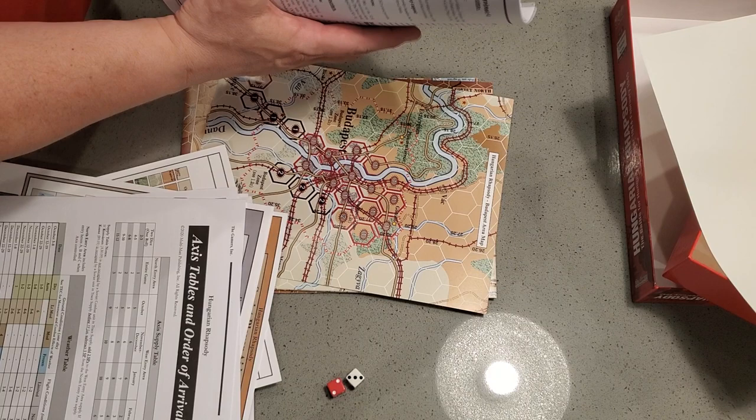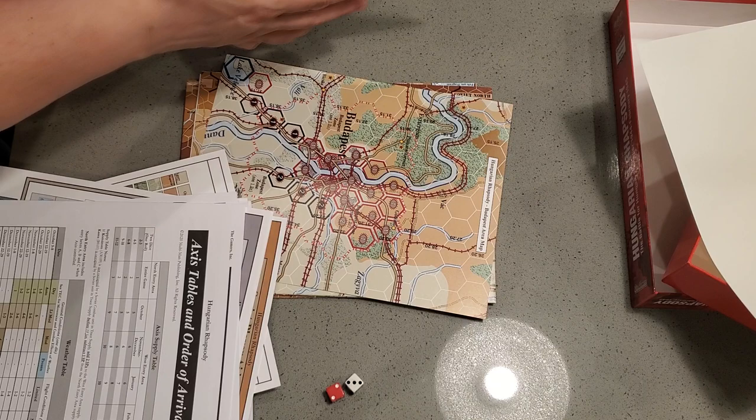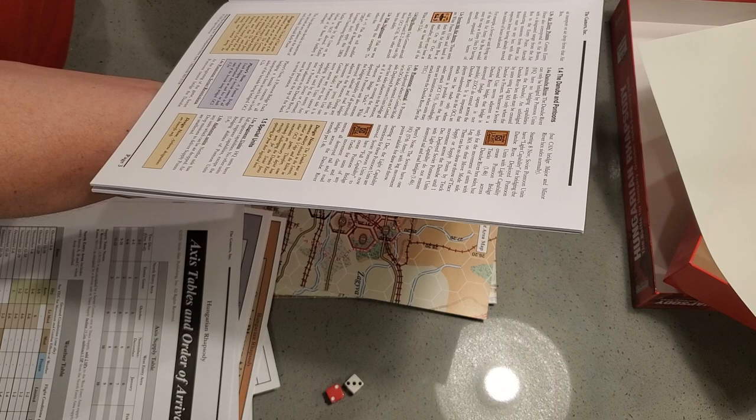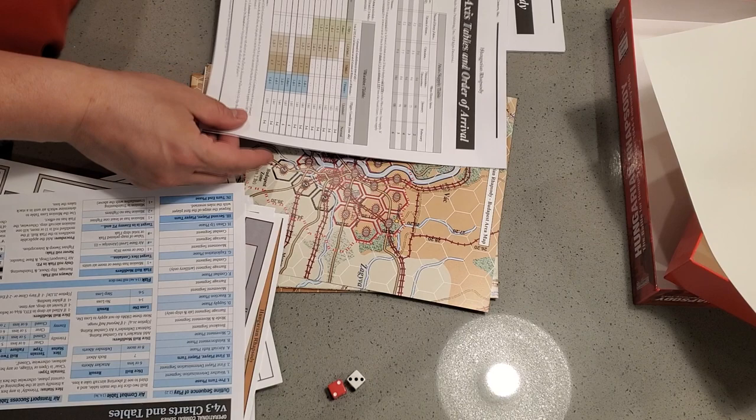We have the Hungarian Rhapsody game-specific rules, which is typical thick Gamers style paper, 28 pages. There is color in here, even though there's a bunch of black and white pictures in the back. So this technically qualifies as a full color rulebook. These weird units with the white frames around the borders are white frame units, and they can't move south of the white line that's on one of the maps.